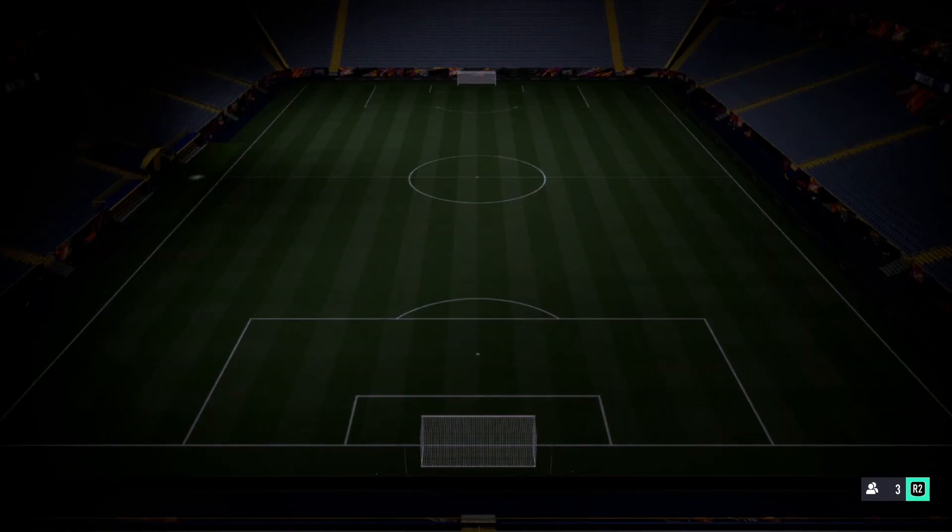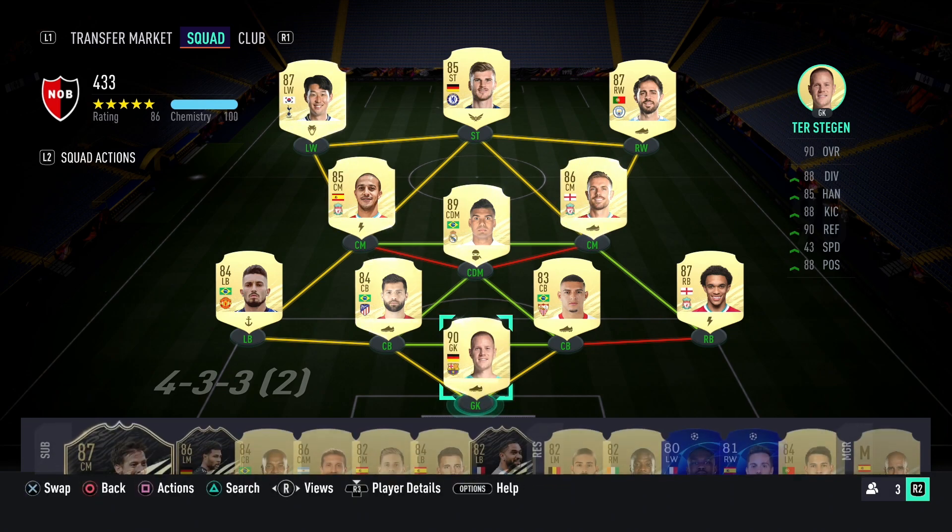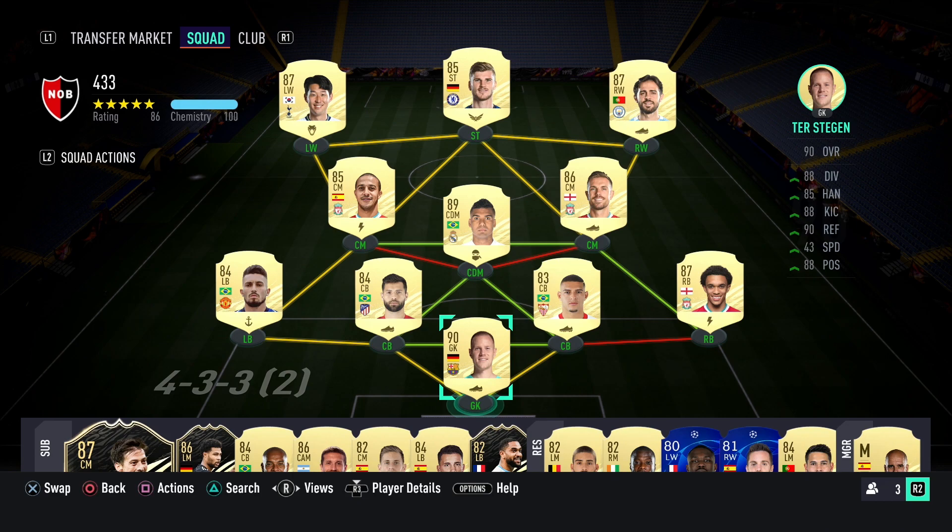Let's go have a look at the squad. I have changed from an initial 4-3-3 — this actually turns into a 5-at-the-back. What happens when I go into my custom tactics is Casemiro, who I decided to buy. I wanted to get Son up front alongside Werner — I wanted him to replace Rodrigo, but I couldn't think of how to do it. I also bought Felipe, and I wanted to use Ter Stegen and Alexander-Arnold. So I decided to play a 4-3-3 that turns into a 5-2-1-2.